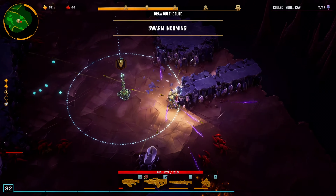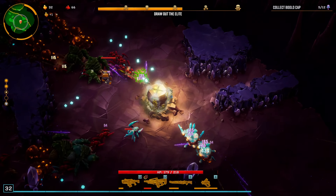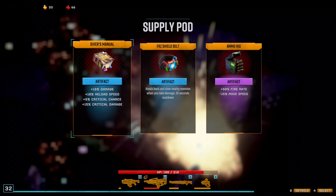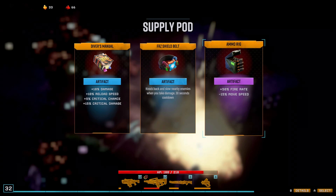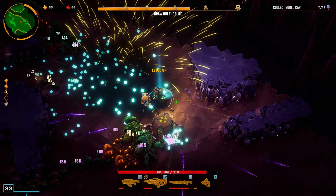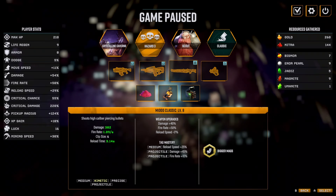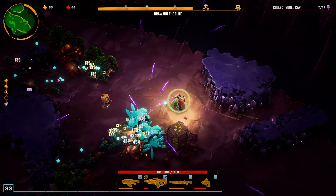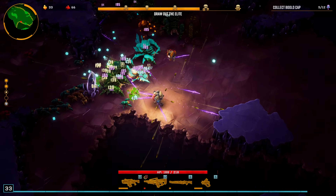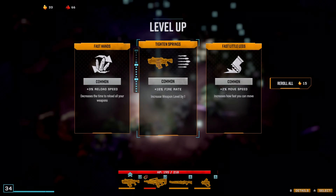I regret not mining that Nitra but I was scared — you can't blame me for that. I'm going to mine it, spawn it, send it. Fire rate and move speed — I'm very tempted. I'm going to take it. I've got great reload times on everything. More fire rate is going to help a lot.